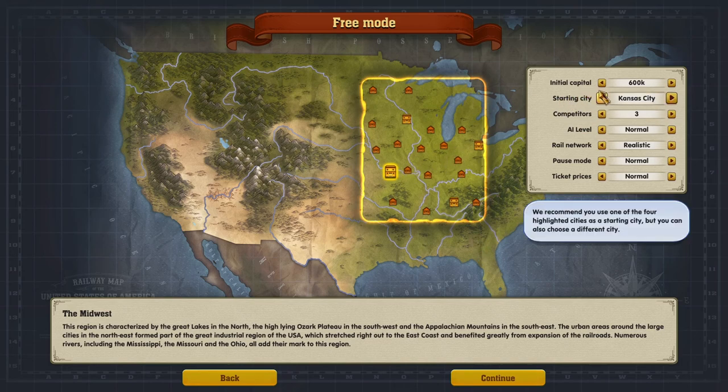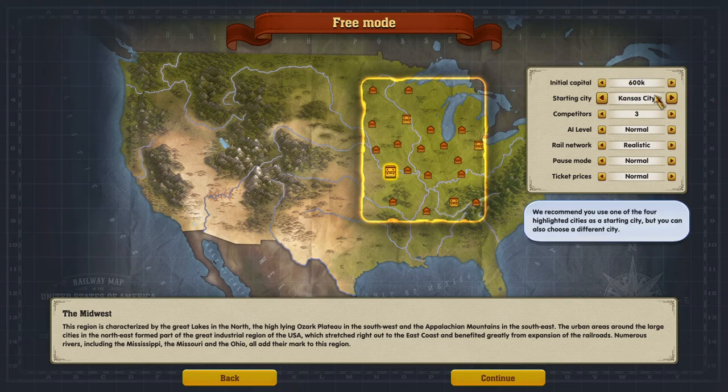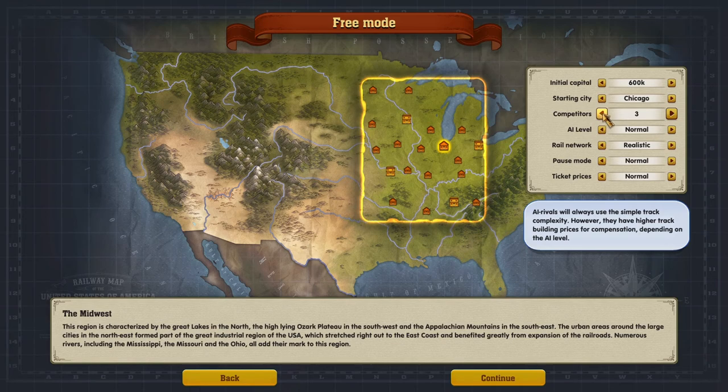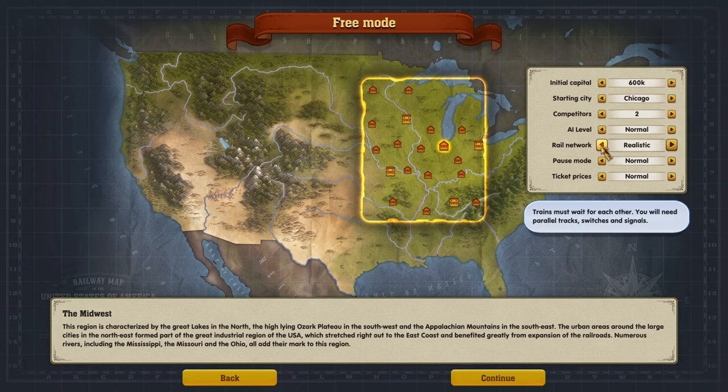Initial capital — 600,000 sounds good to me; I like it to be a little challenging. These are the main cities — I'm surprised Chicago is not a main city yet, that's very interesting. Competitors: AI rivals will always use a simple track complexity, but they have higher track building prices. I'll put two competitors in. AI level — we'll go normal for now.